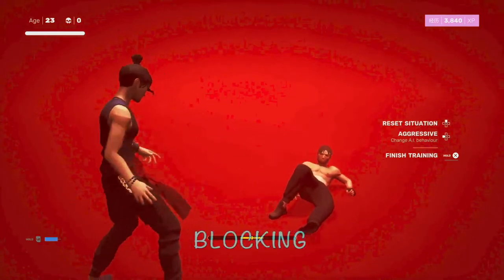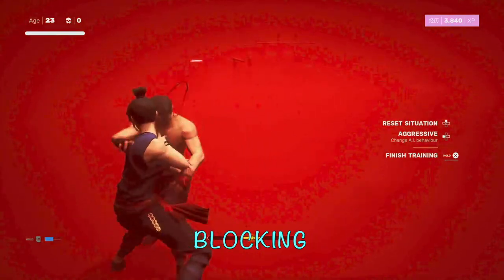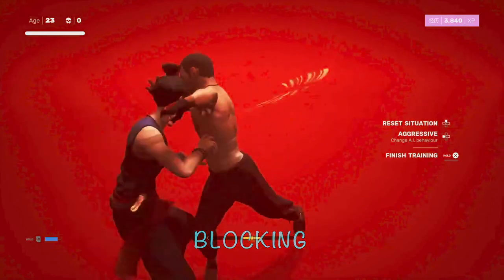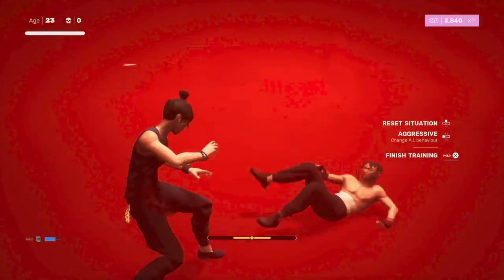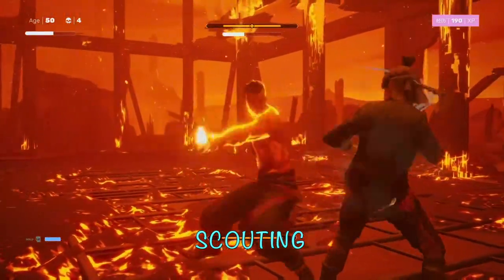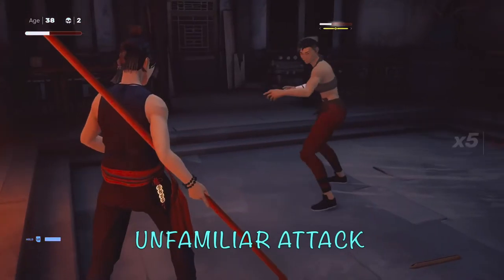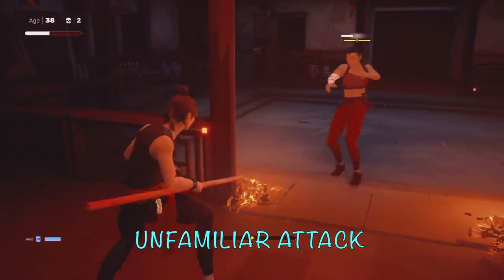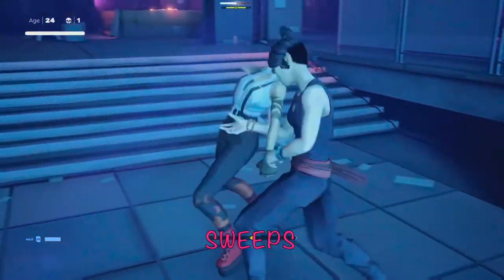The first defensive option is blocking. There are good reasons to block, but remember it's the number one thing that weakens and eventually breaks your structure. Blocking is just holding L1 — strikes land but don't do damage. I do a lot of blocking when I'm scouting and studying a fighter for the first time, trying to figure out their moves, because I know my structure will break but I won't take as much damage. It's really good to just hold L1 to learn their moves without dying quickly. I also like to block if there's an unfamiliar attack — I just hold L1 and don't let go until it's over.